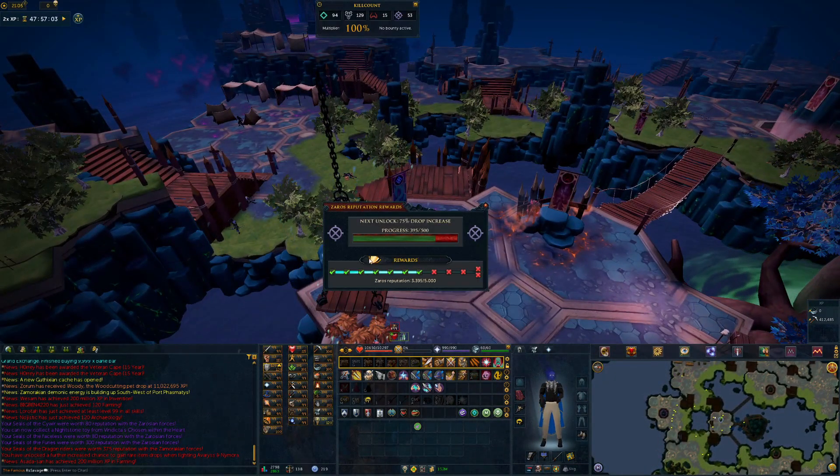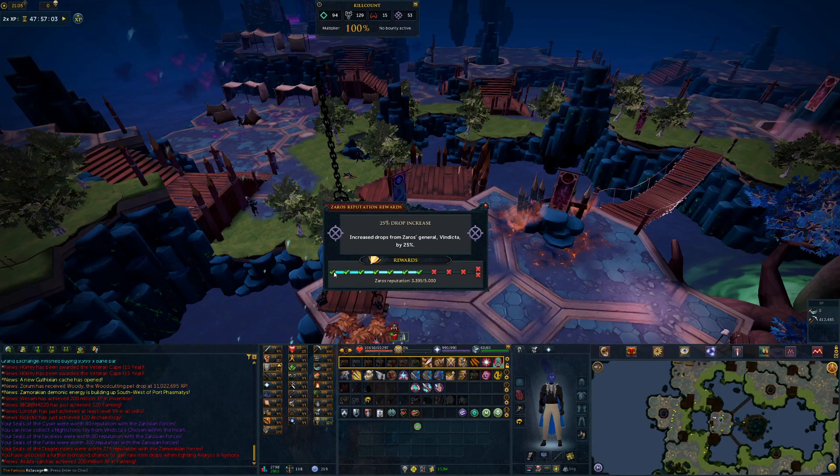So now I will show you the rewards. You want to go over to reputation and here they are. I have 3,395 out of the 5,000 reputation, so I've contributed a lot to Vindicta already. And here are the rewards right here — we have an increased drop rate of 25% to Vindicta. I'm not sure actually how much you need for this, but I don't think it's too many — you can get that pretty easily.